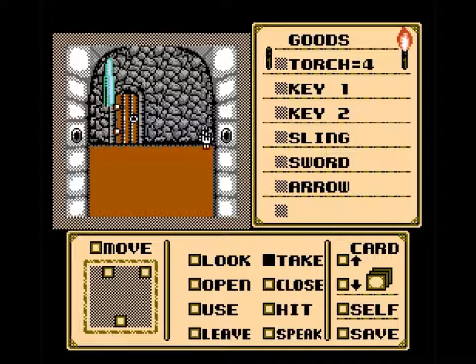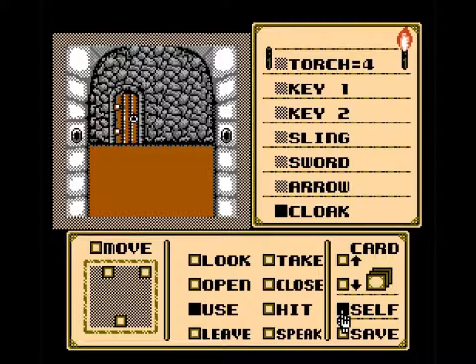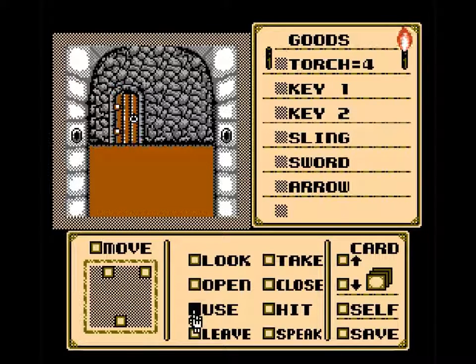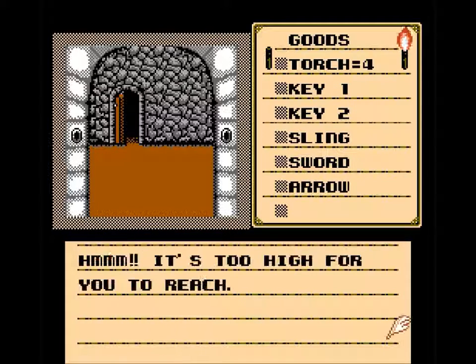I'm going to take the cloak. An example of things you can use on yourself — you try the cloak and find it very unbecoming; it fits over your armor. You never know, you might need a good cloak. Now we'll open this door — the door is open. There's an entrance over here but it's too high to reach.